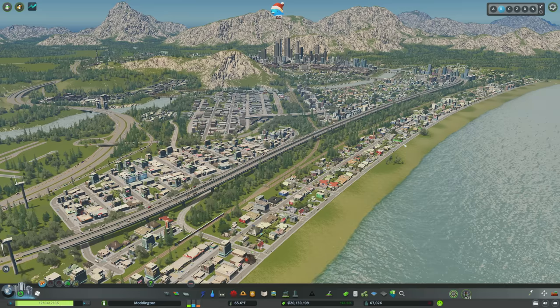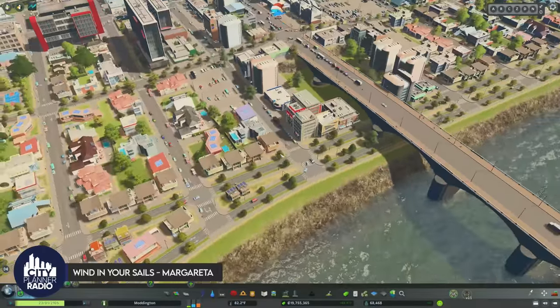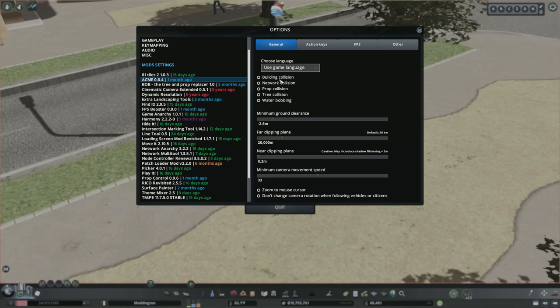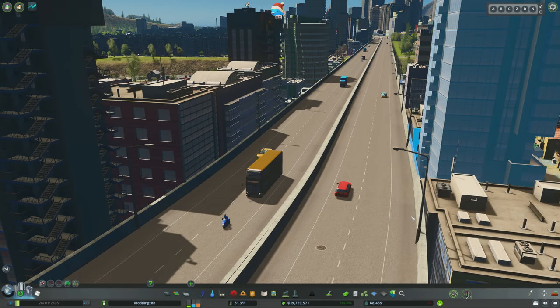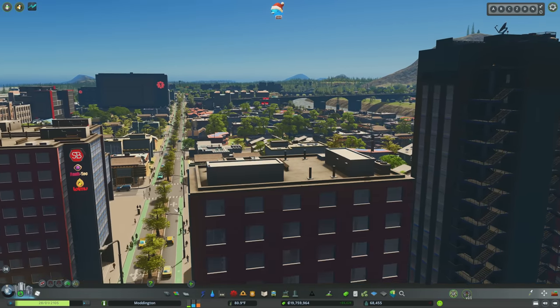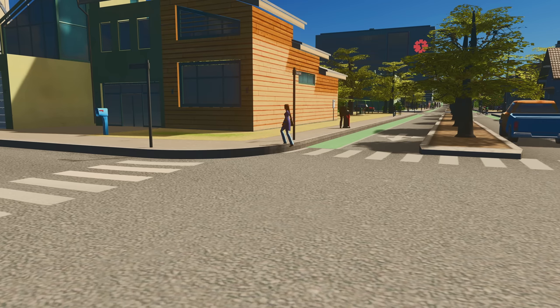Number 28, Acme. Acme is a simple camera mod, but one of the very best in the game. At its most basic level, it allows you to really zoom in. Under the options menu, you can set collision with buildings, networks, props, trees, and water, and set your ground level clearance. I also love that you can adjust the camera movement speed, which can make it feel like you have more frames per second than you're actually getting. This mod also has a fixed camera accessed via Control Tab, allowing you to rotate in one specific spot — really helpful for seeing the vantage point from a particular building.